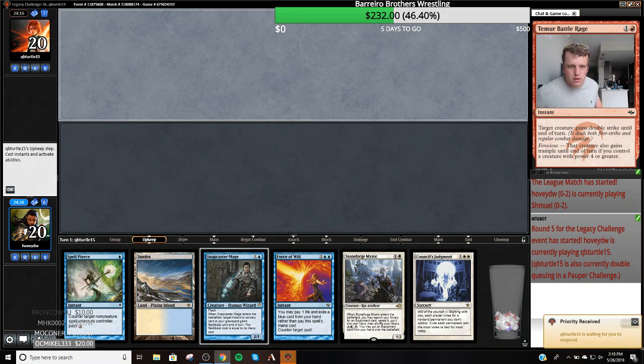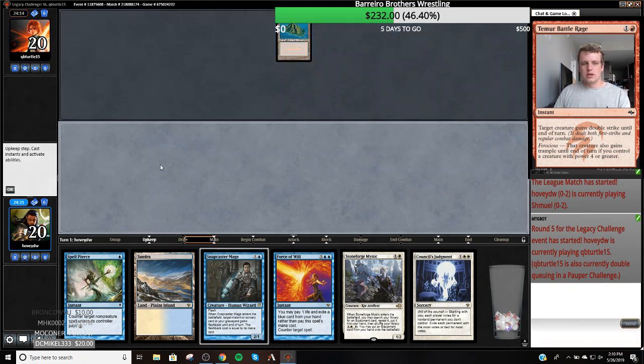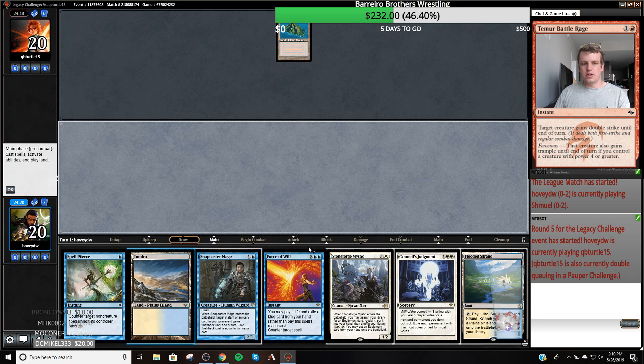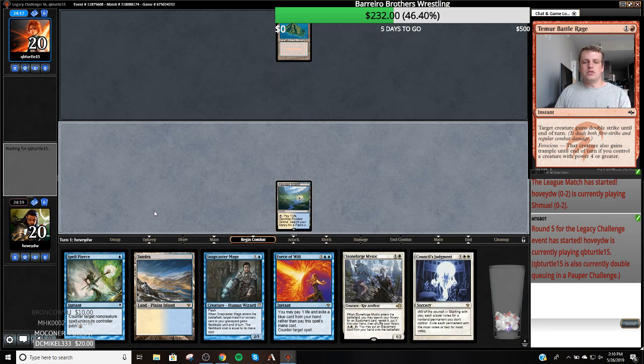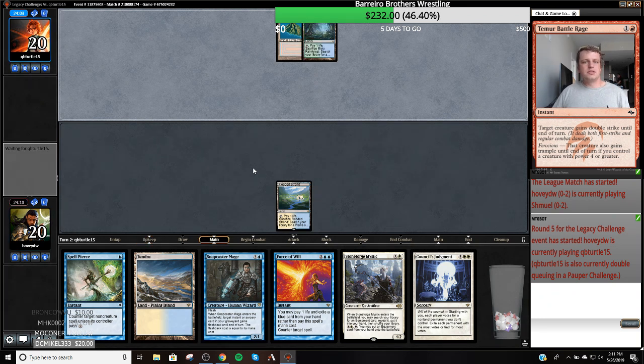I'm going to go help my wife take the cards away. They're back — they're double-queuing, so I figured I'd have some time but they just showed up. Volcanic Diamond. So we're playing against Sneak and Show or Delver. That was a great draw. I think we're playing against Sneak and Show.